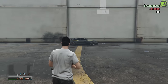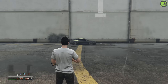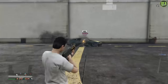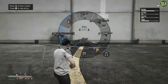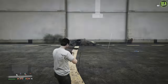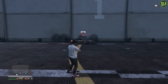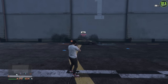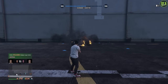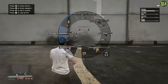Next up, we have a vehicle with Imani tech. We're going to be using the most armored Imani tech vehicle currently in-game, and that is the Omnis EGT. That one takes a ridiculous 27 railgun rounds to blow up, which is pretty insane. In terms of explosive sniper rounds, it takes 30 of those to blow up the Omnis EGT. And for the homing missiles, it takes 12 of them.